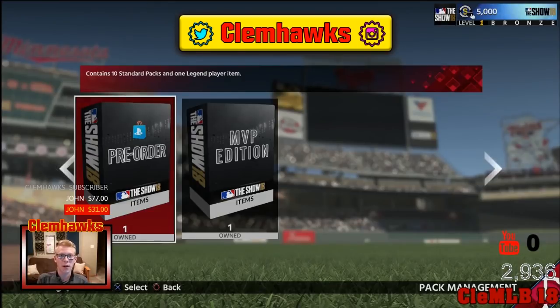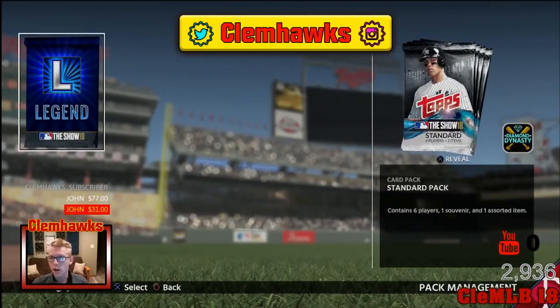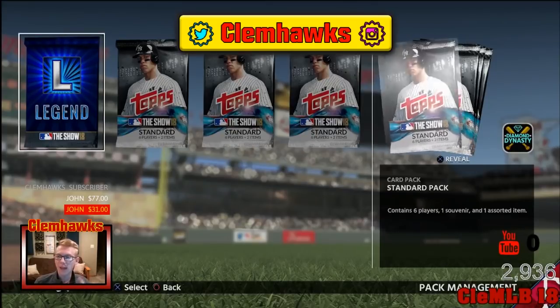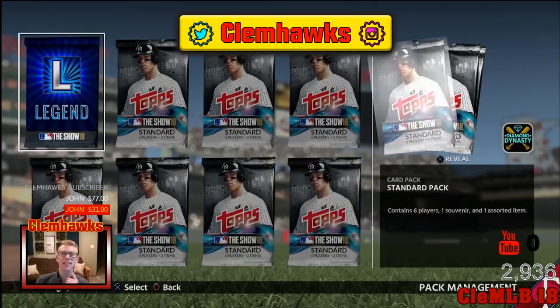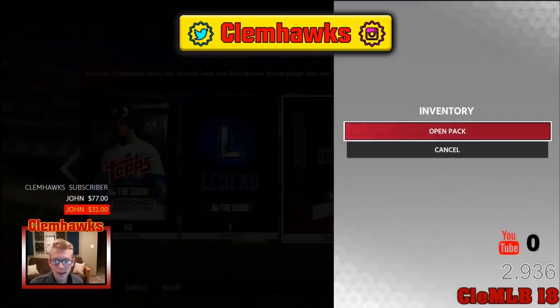We are going to jump right into it boys. We have 5,000 stubs because I got it off the PS4 store and it is $11.24. Servers are working. Let's jump right into it. The pre-order pack — we are going to get a legend card. Ten packs for pre-ordering and then one more MVP bundle.